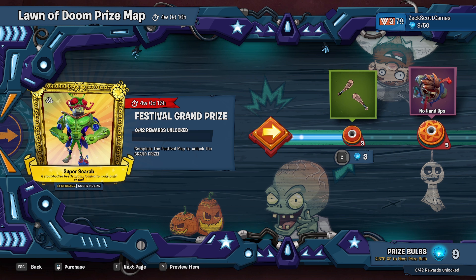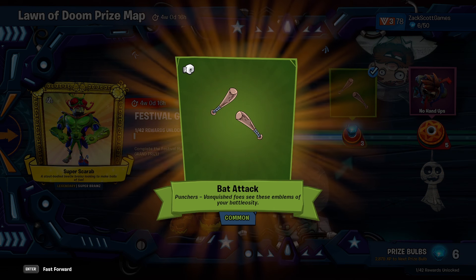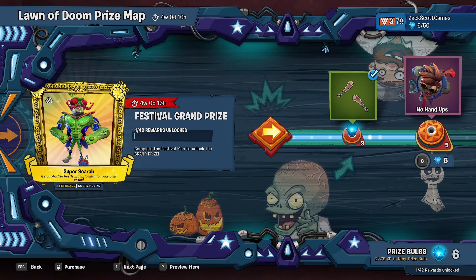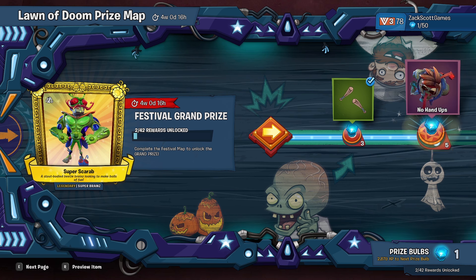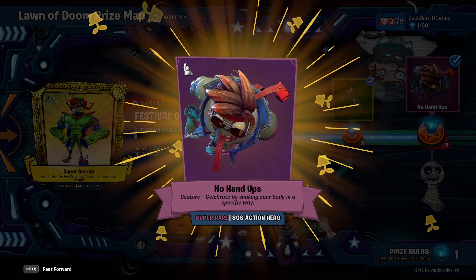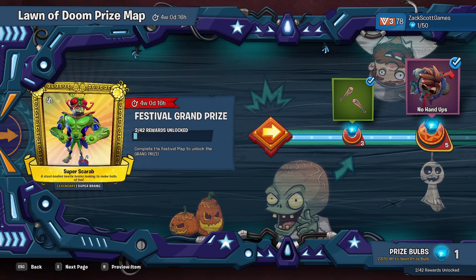We're gonna start with this one — it costs three. Boom, put it in and guess what? We got them. We got the Bat Attack Punchers, a common one of course. Then we can get this one for five. This is 'No Hands Up' — it's a gesture. Celebrate by shaking your body in a specific way for the 80s action hero.